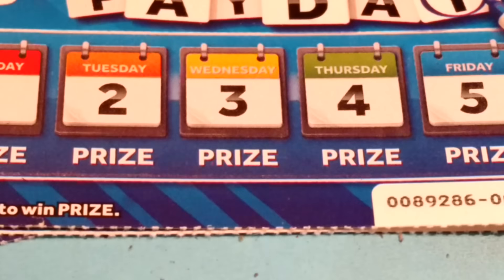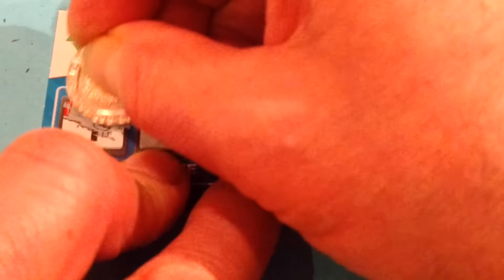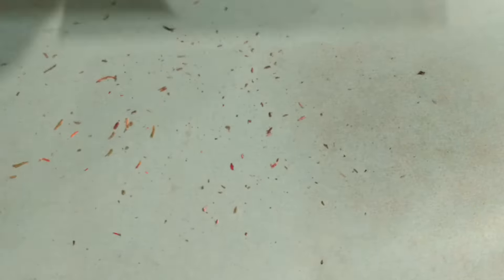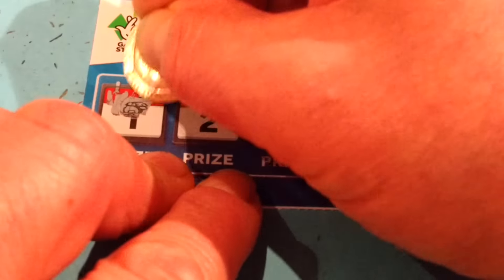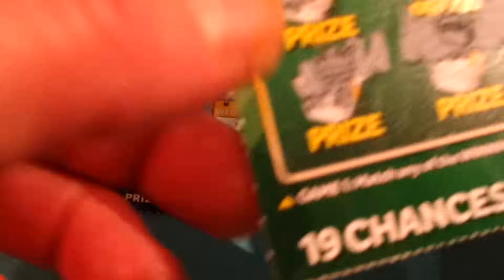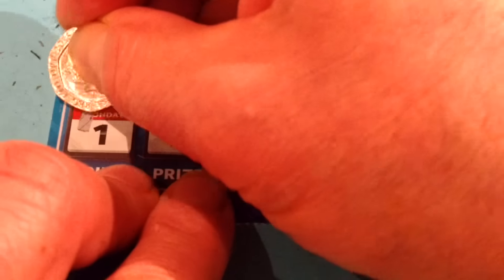We'll have a look at these paydays before we have another look at my hundred. Payday. A wallet, a bundle, a coin, something else and something else. Pot of gold, coin, bag of money, something else, and a diamond. Oh look — hundred pounds on the necklace. Necklace there, necklace there. Hundred pounds. Oh my God, they keep falling in.